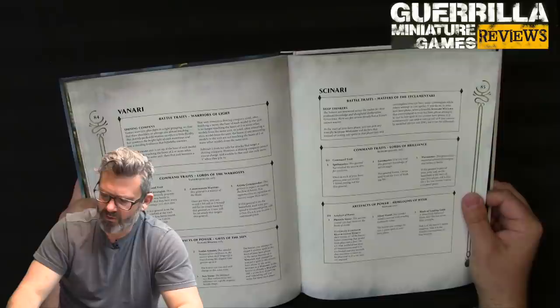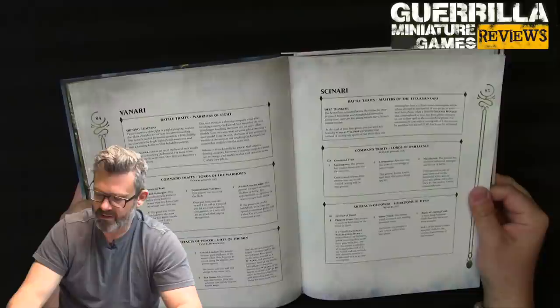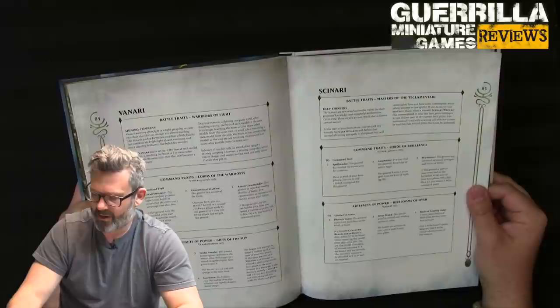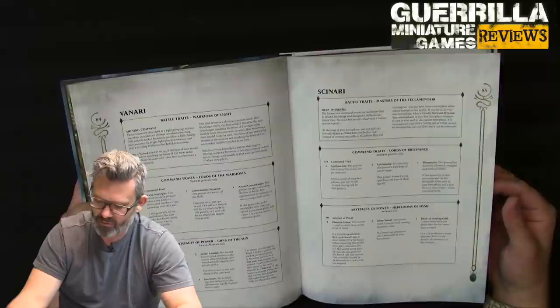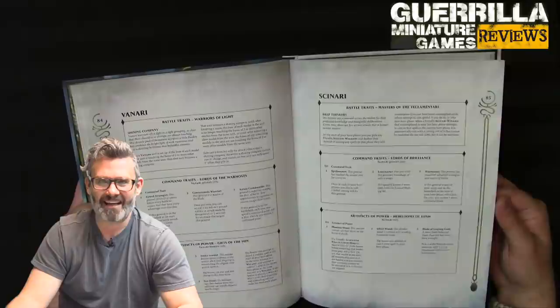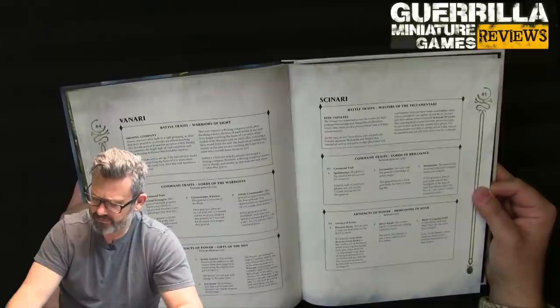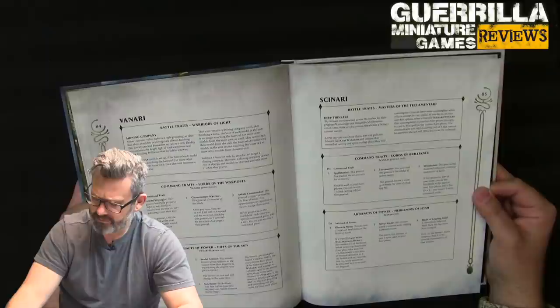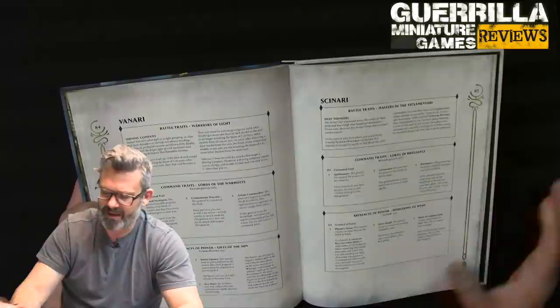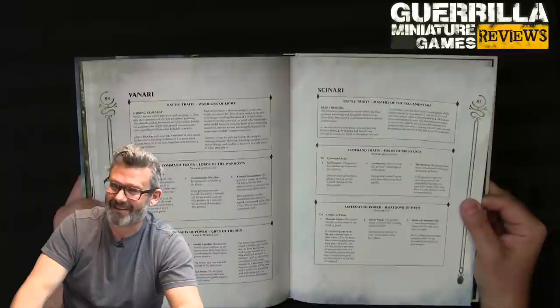Command Traits for Cenari Generals: Spellmaster — once in each of your Hero Phases, you can reroll one failed casting roll for this General. Loremaster gives an extra spell, and Warmaster — if this General is part of your army on the battlefield, on a 4+ get an extra command point. They get cool artifacts too: the Phoenix Stone — if a friendly Lumineth hero is slain within 12 inches, roll a die; on a 6+ they're not slain, all wounds are healed and negated. Silver Wand lets you attempt to cast an extra spell. Blade of Leaping Gold adds three to the attack characteristic of one of the bearer's melee weapons.